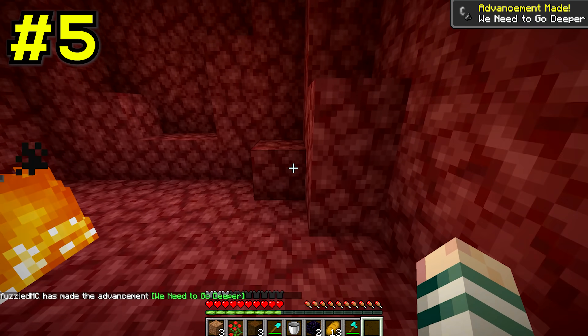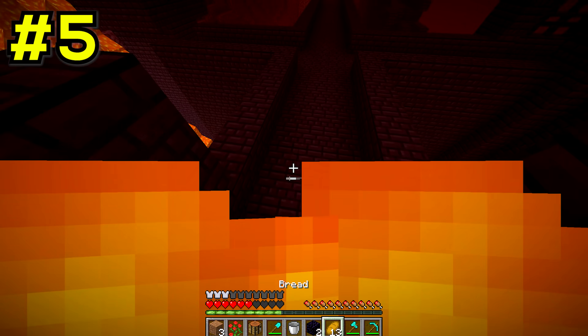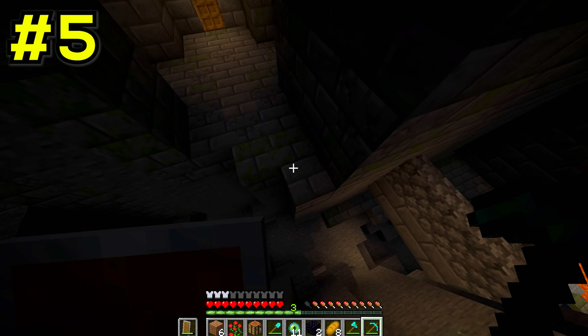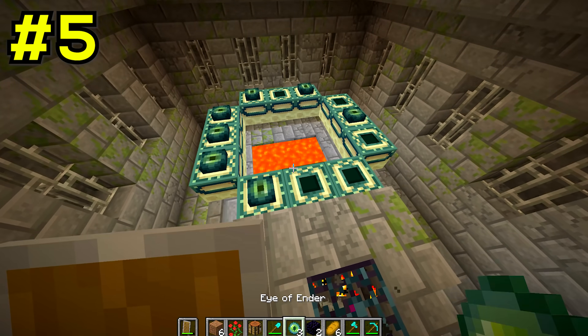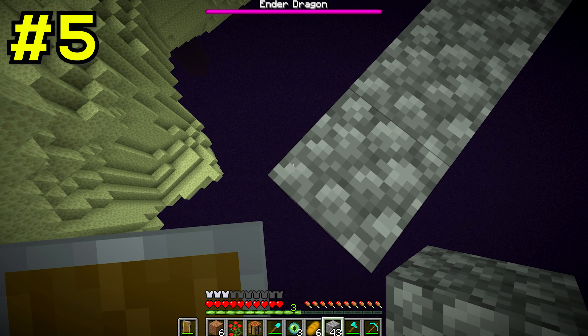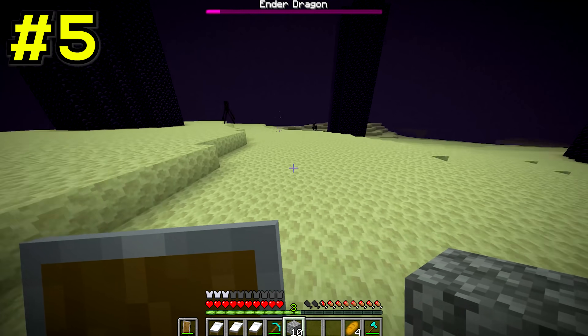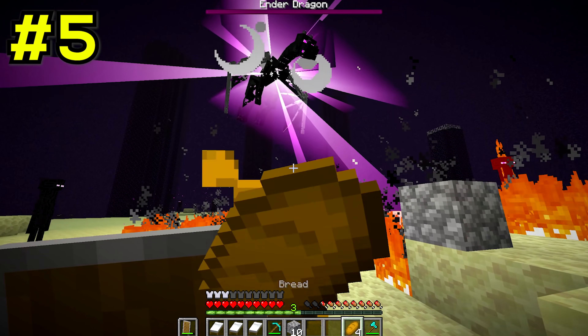Things get intense when he has to fight some blazes. Oops — yeah, I don't think this guy was supposed to die. Not to fear, because our speedrunner spawns back in and is suddenly in the stronghold. What is going on? After some more searching, he reaches the end portal and is in the end now. I'm so confused. The speedrunner decides to use the bed strategy to kill the ender dragon, and it actually worked, so congrats with that — just not on any of the other cheating you did in the speedrun.